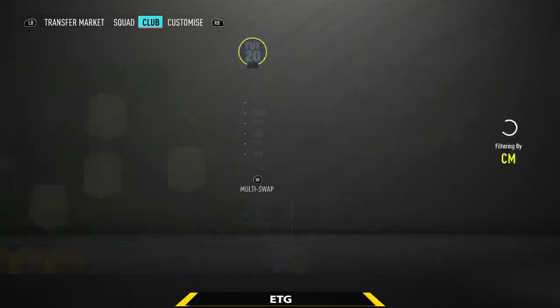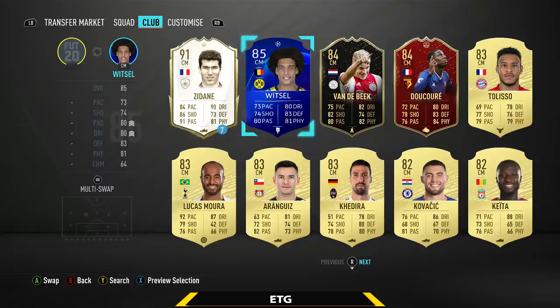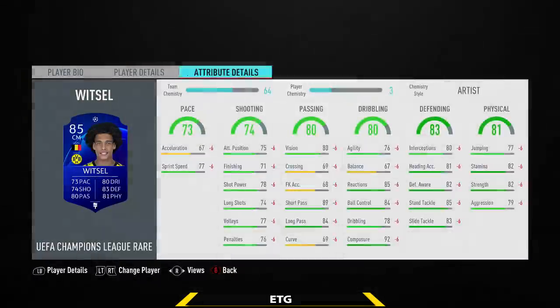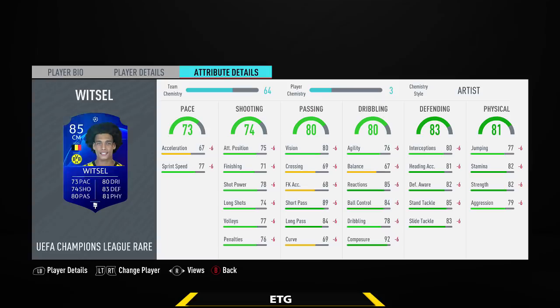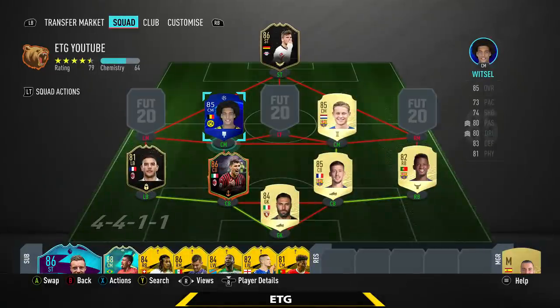Then the CDM on the left hand side is going to be a Bundesliga player — that is going to be Witsel. He has every stat of 70, 6'1". A complete rock in that midfield. Medium-high work rates, 4-star, 4-star. Incredible defensively, not too bad on the ball either. The only minor issue is that he's a bit clunky, but other than that this guy in-game was fantastic and played really well next to De Jong.